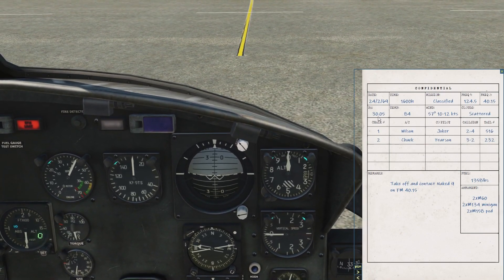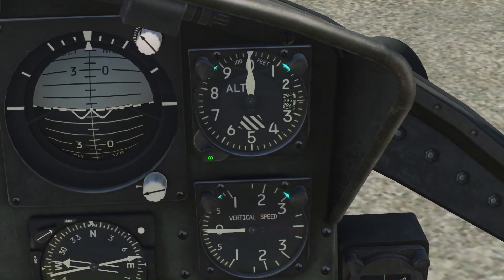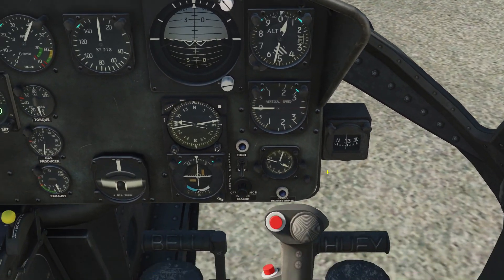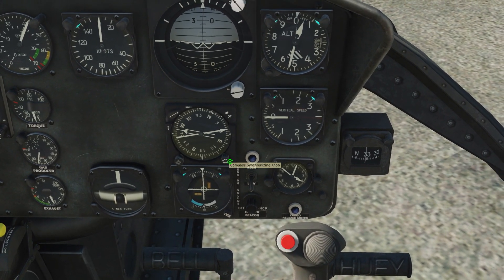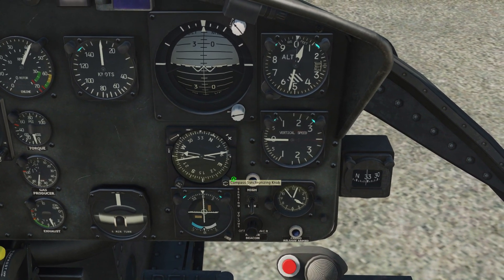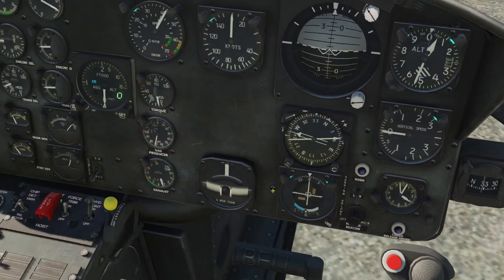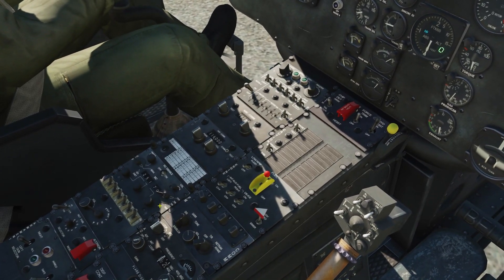QNH is 30.05. Set compass to 335. Turn on the radios.